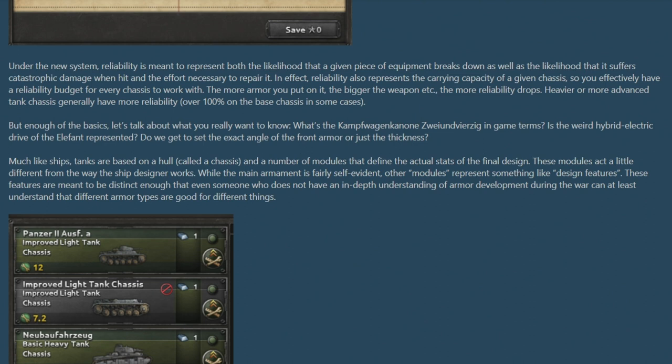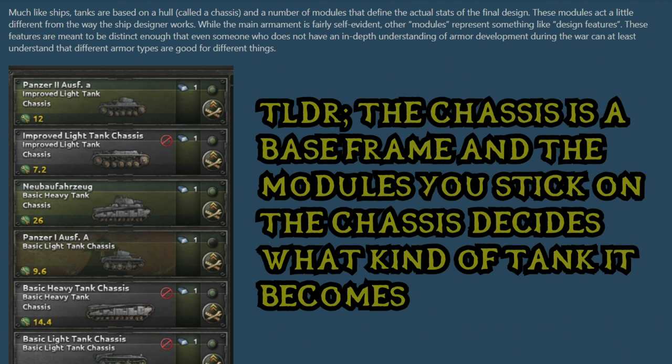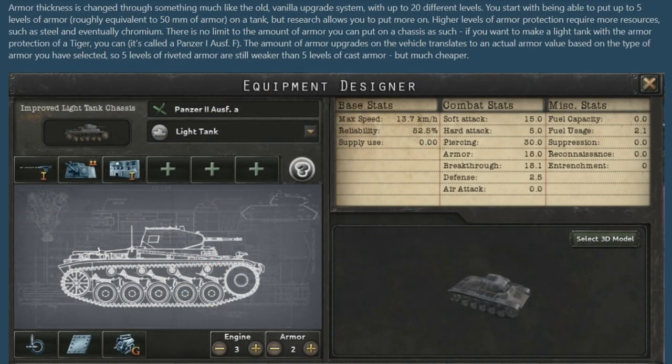The way tank designing used to work was you'd simply research a type of tank and use army experience to upgrade it. The new form will follow in the footsteps of Man the Guns, where you'll actually be researching the chassis — equivalent to a hull for each tank — and then adding modules onto the tank to decide what form it will become. For example, you can pick a light tank chassis and then stick on things like the guns and the engine to design what type of light tank it's going to be.